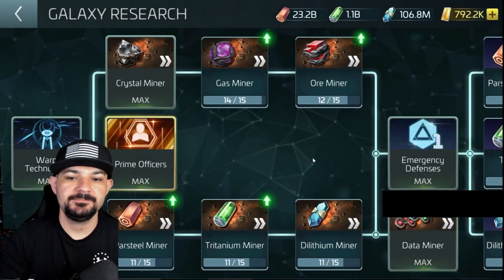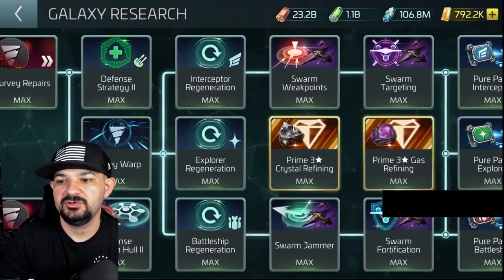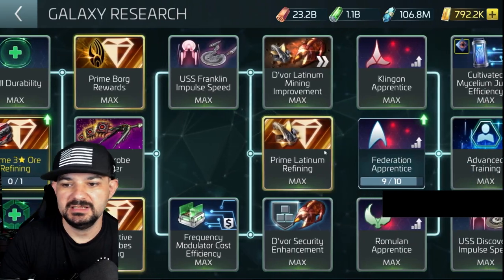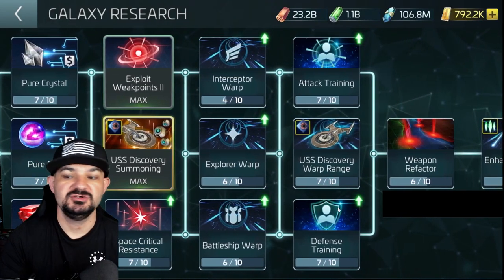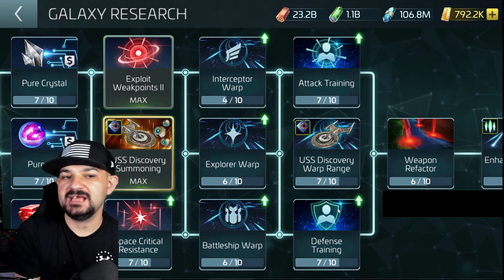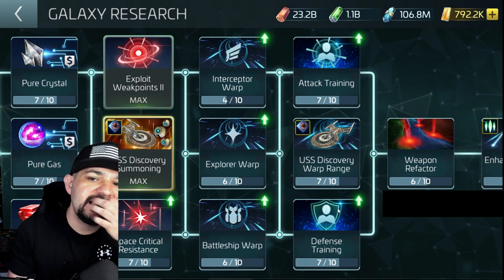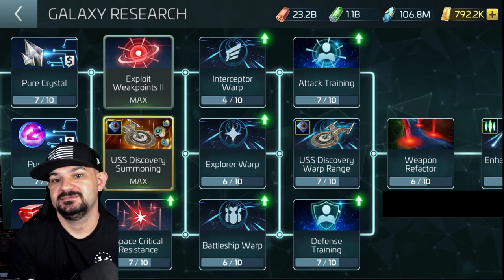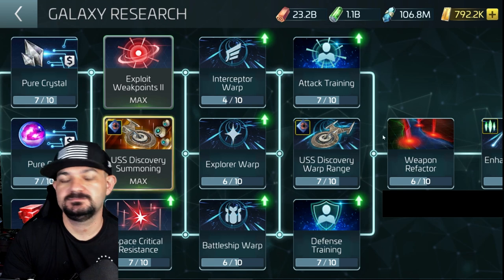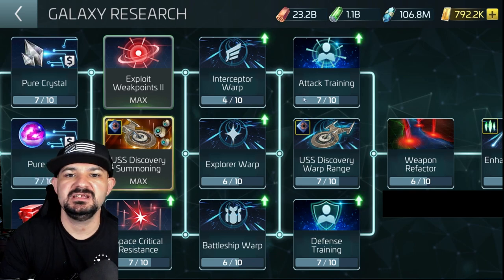That's one set of researches. In the galaxy tree, we have prime officers for another stat boost. Further down there's advanced officer training, and then attack and defense training — two more officer stat increases. The more ways you increase stats, the better your chance of completing away team missions. It's hit or miss — sometimes you roll snake eyes and fail — but the higher your percentage, the less likely you are to fail and the more chances you have of getting crits.